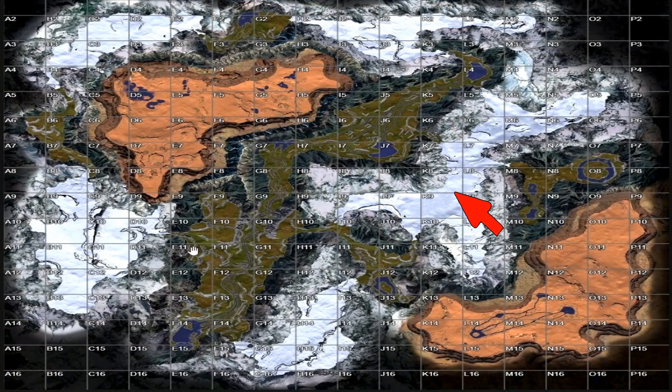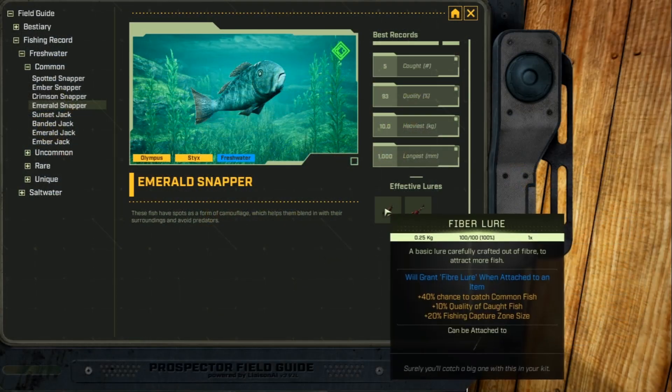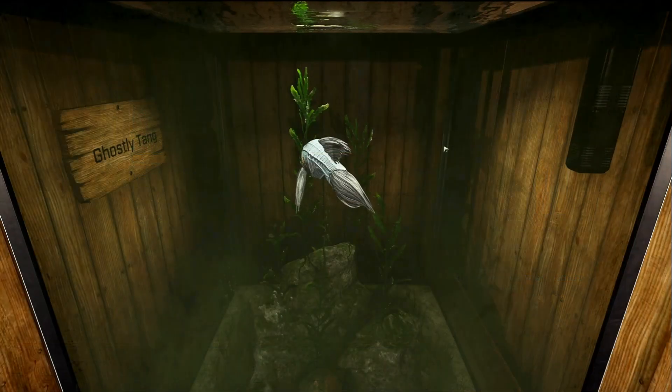This is the Emerald Snapper, and it is a freshwater common fish. On Sticks you can find it on Frozen Traverse if you find a source of water, up in the Grove around F2, and in the Ice Flats, Alpine Valley, Snowy Plateau, and The Wall biomes if you can find water. I've also caught a few down at E14 in the bottom of the Great River. Its favorite lures are the fiber and rotten meat lures.